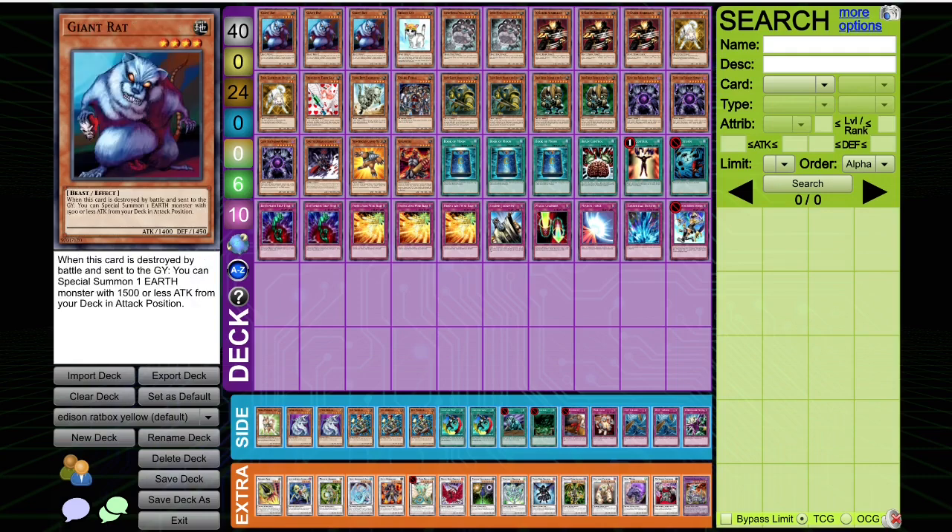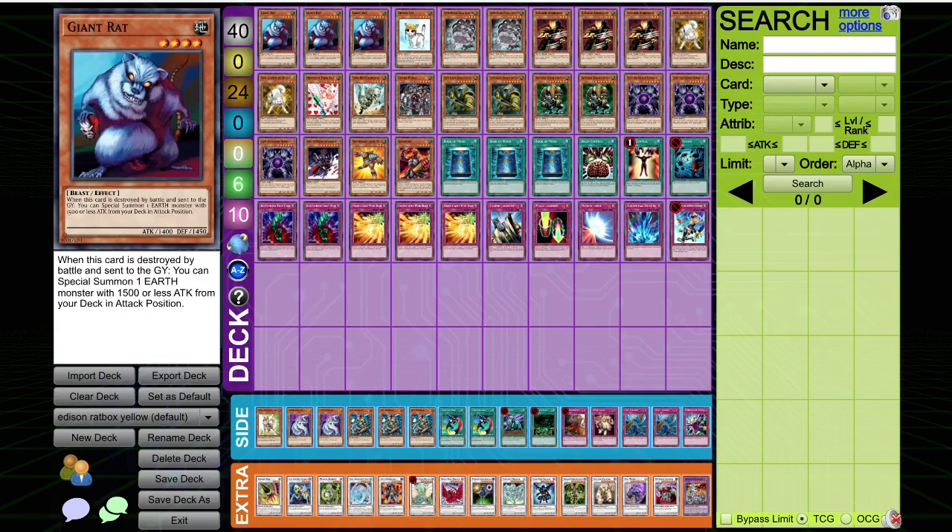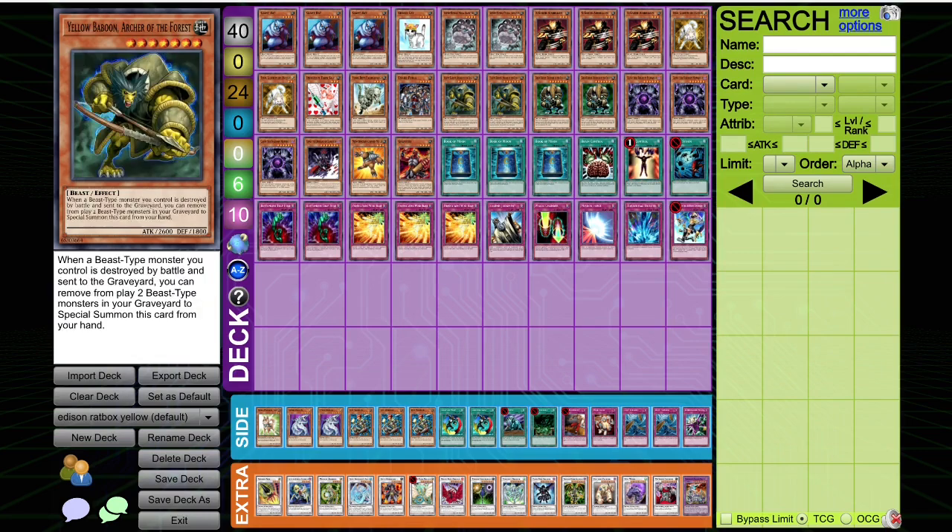You've got Giant Rat, which is kind of your beater — he just attacks and attacks and attacks. Giant Rat's great with Yellow Baboon because you can crash your rats and then fill up your grave with beasts and banish them for your Yellow Baboon. There's a lot of times that come up.